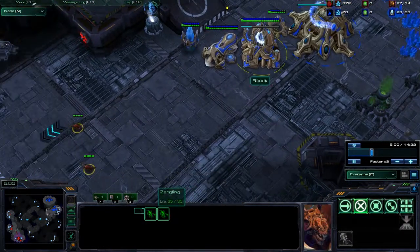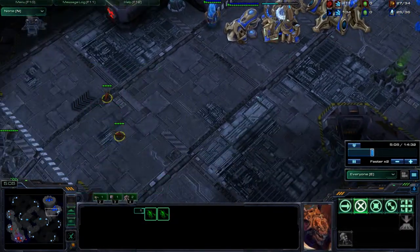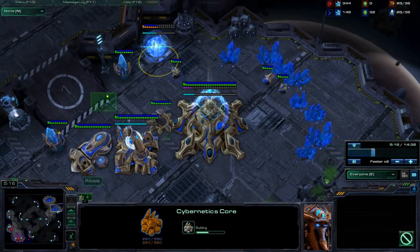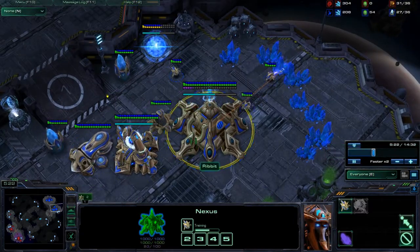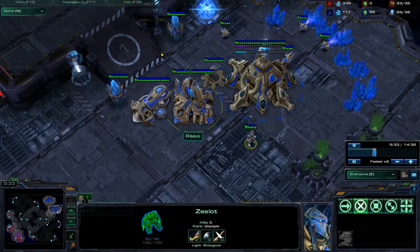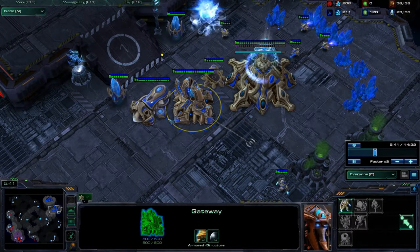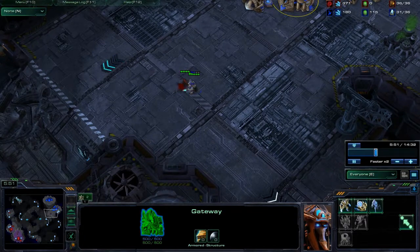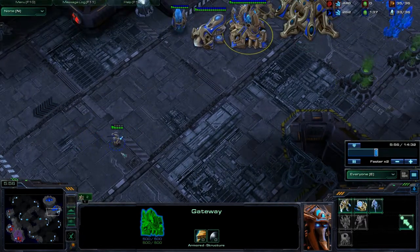Now he's using the forge to get upgrades, which is pretty standard against Zerg. He's also getting warp gate, which is also pretty standard. He was one over supply but now he's at the correct count.